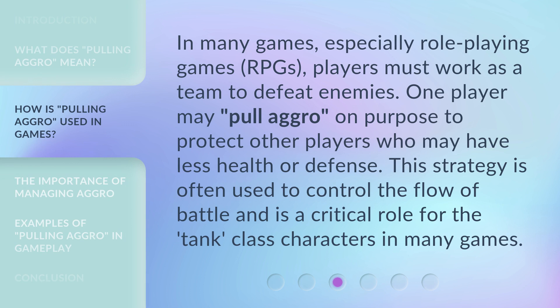In many games, especially role-playing games (RPGs), players must work as a team to defeat enemies. One player may pull aggro on purpose to protect other players who may have less health or defense. This strategy is often used to control the flow of battle and is a critical role for the tank-class characters in many games.